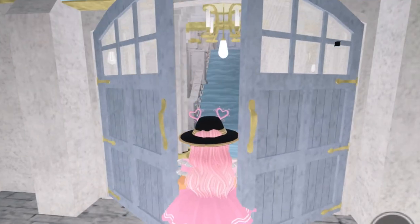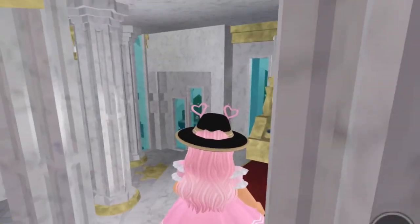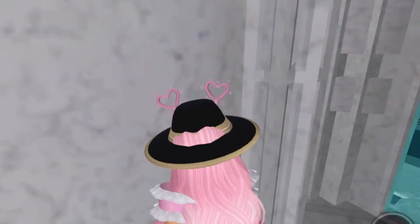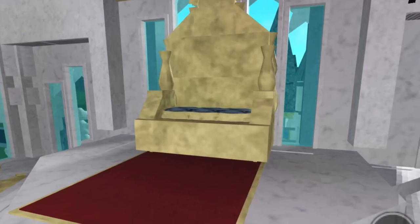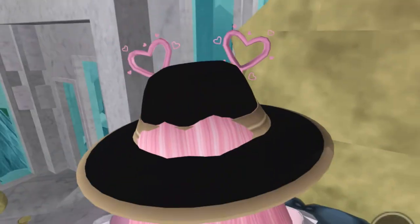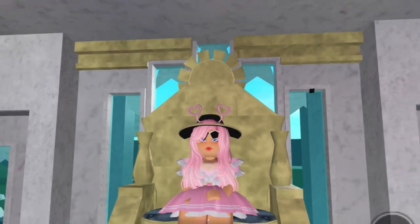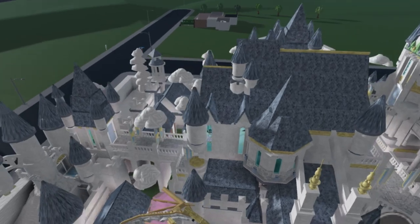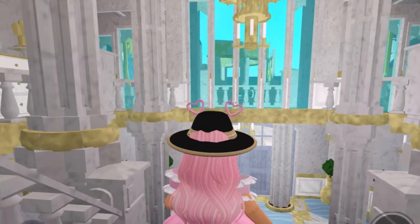We walk back into the centerpiece of the castle, walk up, and enter this huge room — a throne room! A real throne. That's so creative. We've got flower pots, pillars — how do you make those? And you can actually sit on it! I am queen, bow down to me — just kidding. Wow, this is really cool and the view from here is awesome.